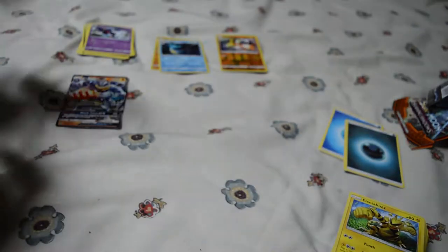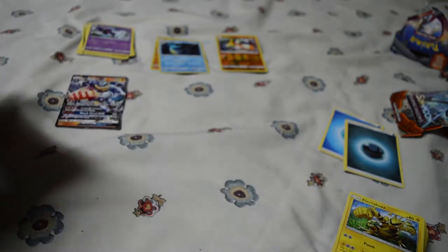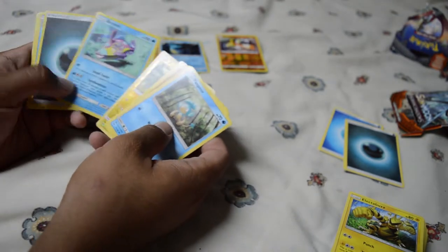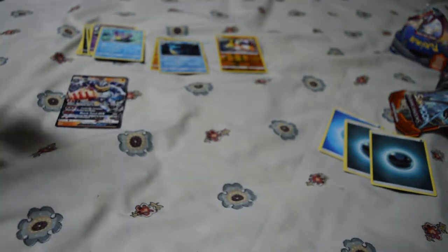I'm going to speed things up a little bit to make things go faster. I'm going to open normally but not do the whole going cards forward and backward. Panpour — let's see anything good. Nope. Bruxish and a Metal Energy. Surprise, not that bad.